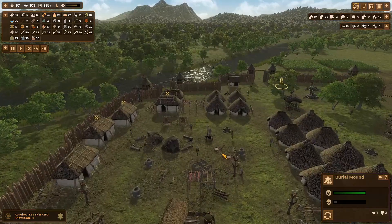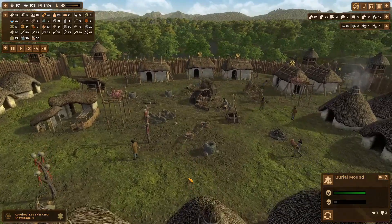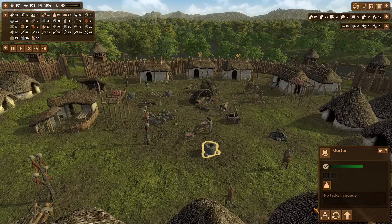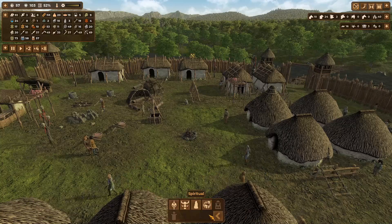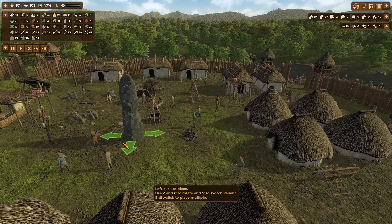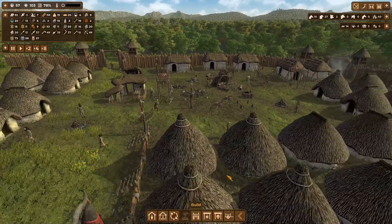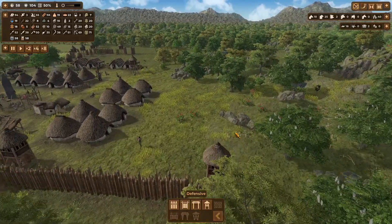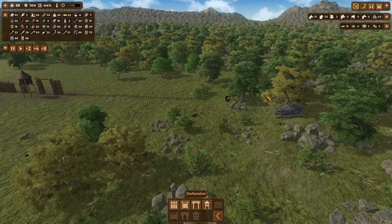I'm just looking now for a place to put a menhir. I generally like to have them in the middle of the settlement, but it's all kind of taken up. Maybe there - if I move that, let's get rid of that and put that up in the middle of the camp. Yeah, that's not bad. Now I should be able to run that up there, to about there.